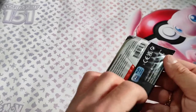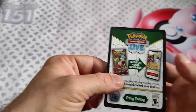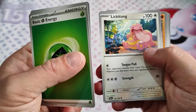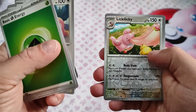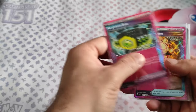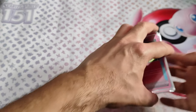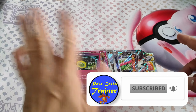Last pack — magic, let's go! Basic energy grass, Shroomish, Lickitung, Slakama, Scyther, Kraytask, Delcatty, Zickling, Mighty Aina, and Coridon. So this was the pull from this booster box — we got plenty of EX cards. Thank you guys for watching, don't forget to subscribe, and I'll see you in the next one — bye bye!